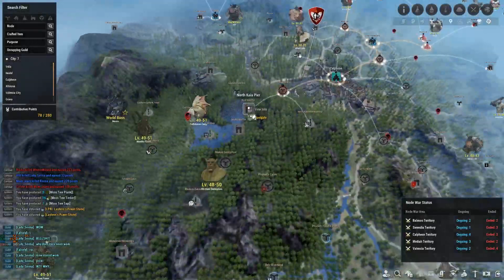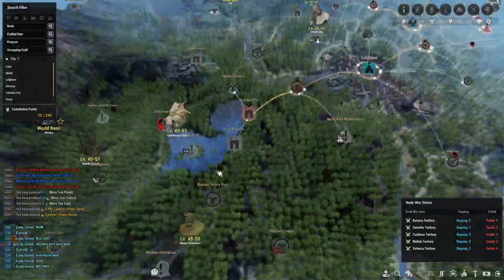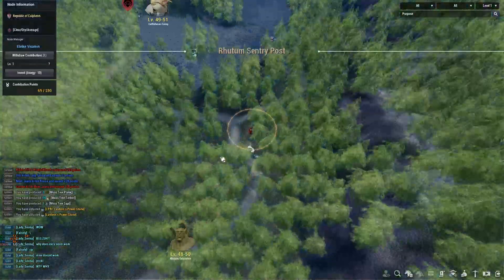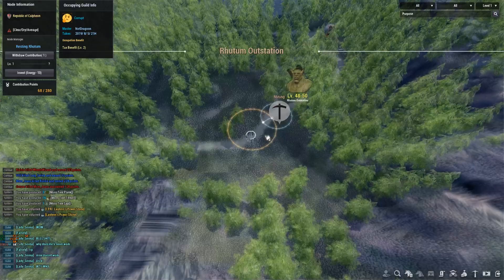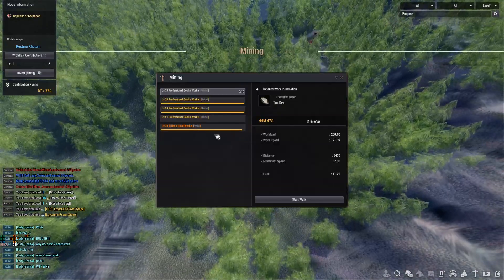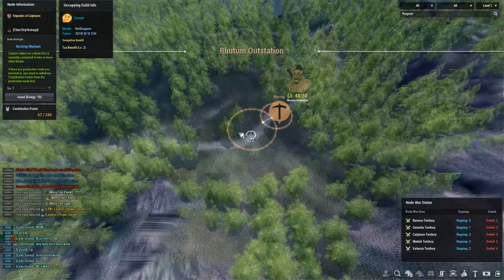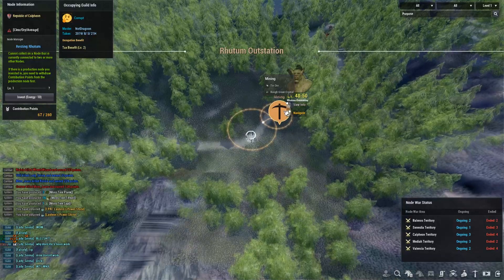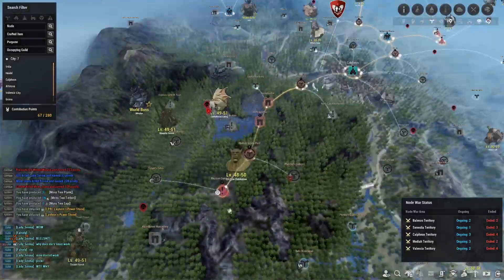I'm going to invest in the Rudim Century Post — these are really expensive in CP. If you can connect to Trent without going through Calpheon and use Trent workers for these nodes, that's probably your best bet. Regardless, I got the tin ore and rough green crystals from Rudim Outstation, which is the node I really wanted.